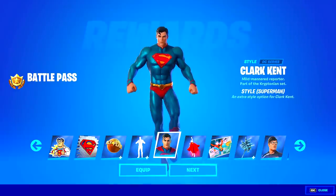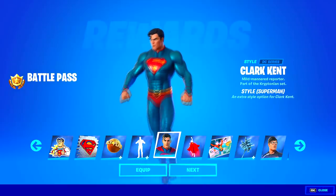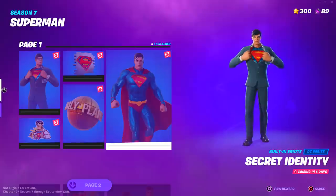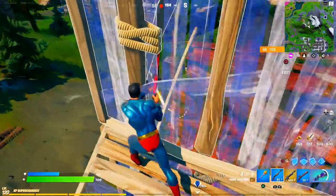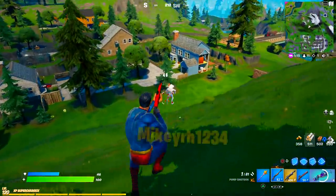Now like I said, it is no longer a secret. Superman is going to be this season's secret skin, and he will be coming with a bunch of matching cosmetics. He is coming out next week, and thanks to leakers, we know everything about it. To unlock Superman, you'll need to complete all of the Superman quests. When the Superman challenges go live, a total of three new NPCs are going to be added too.